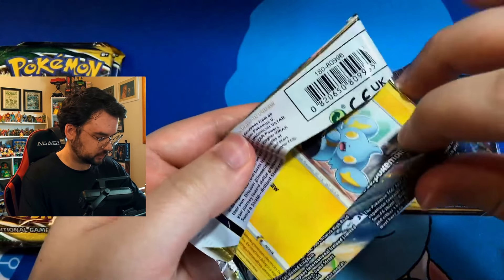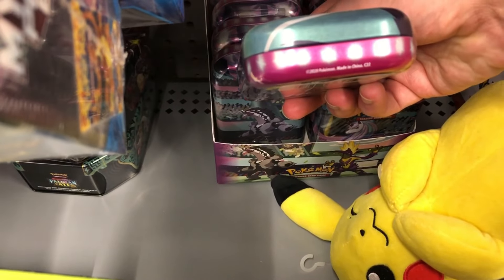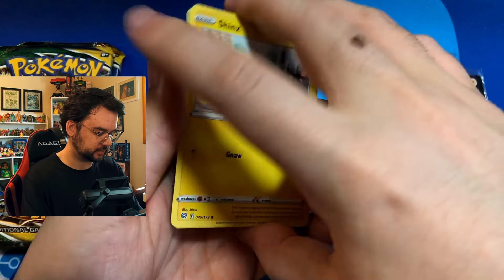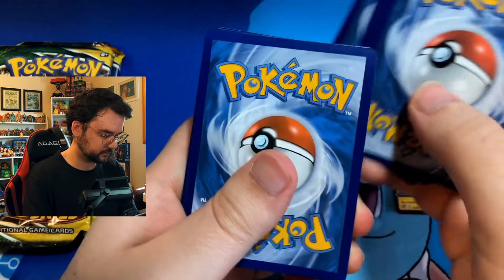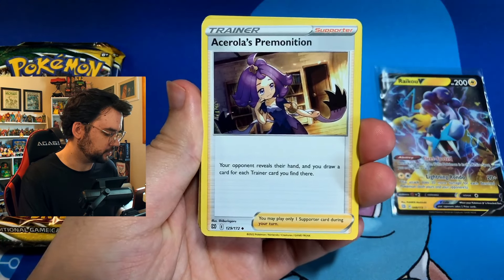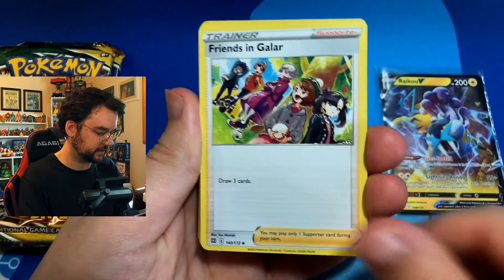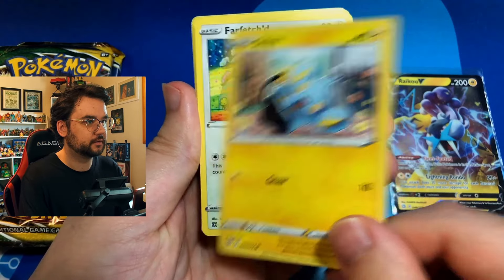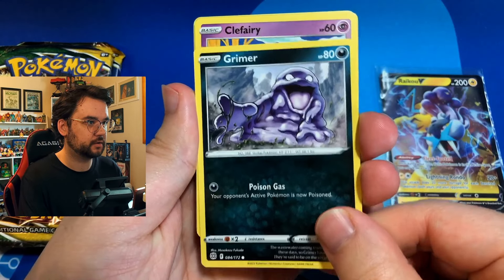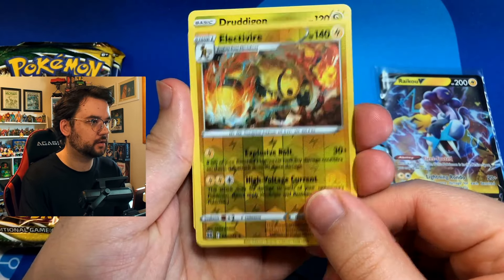So this Walmart is where I got the Evolving Skies — other C22 tins with a different style. I think that was the Galarian Power tins that originally had Darkness Ablaze in them. Those shelves have been empty for a minute. I think I also got some Shrouded Fable there before. They did restock when that first came out, but since then they have not restocked and the shelves are very empty. Grimer, Grimer, Clefairy, Electivire, Druddigon — oh, three for three!